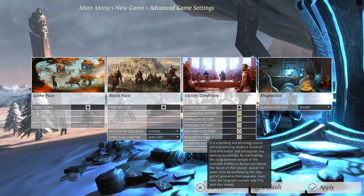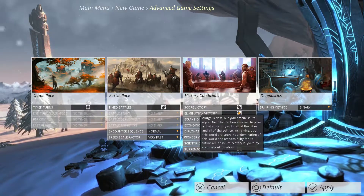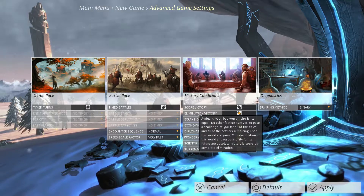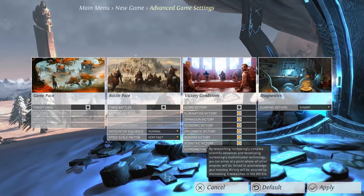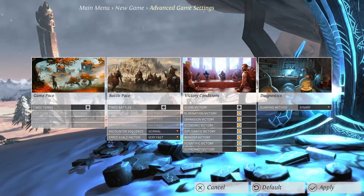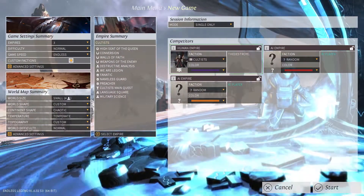Victory conditions include: build a wonder, win through diplomacy, win through money, win through expanding — covering 80% of the world's land — eliminate your opponents, having the highest score, scientific victory, get the highest research and build a wonder at the end of the game, and win through capturing capitals. So those all look good.